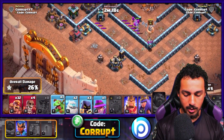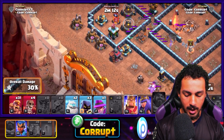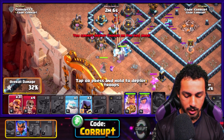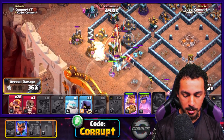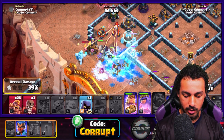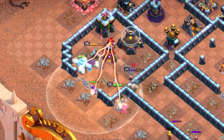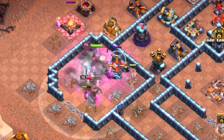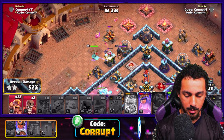Let's use a baby dragon here and a super barbarian to help. Drop in the ice golem, king, queen, apprentice warden. Use another super barbarian and a wall breaker. A couple more super barbarians, then a headhunter. Use another ice golem to open the wall right behind the inferno. Use the king ability to clear out buildings. Use two headhunters to help the royal champion.